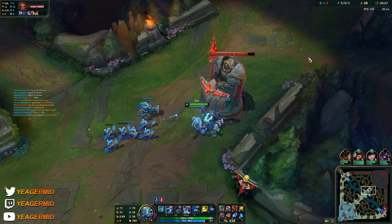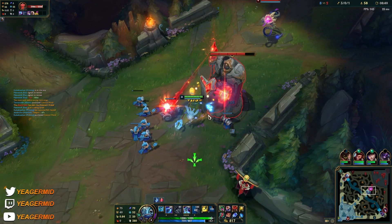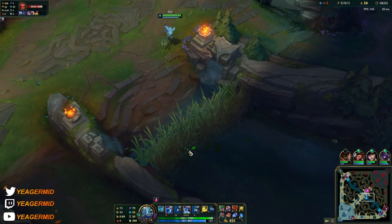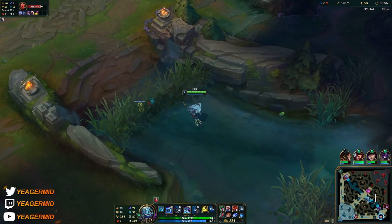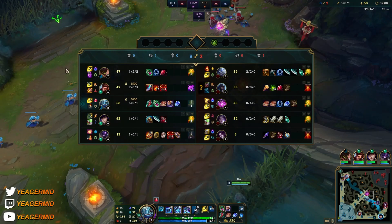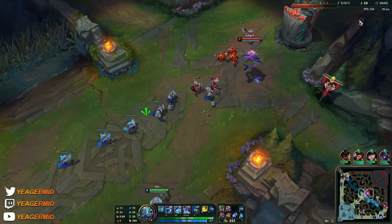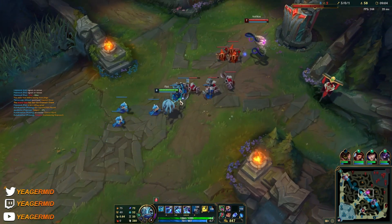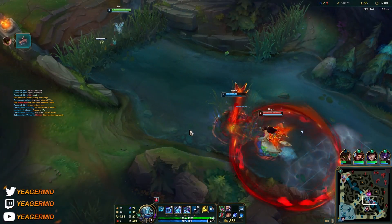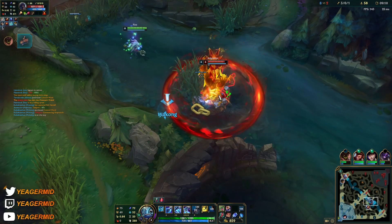We have the Herald — it's fine, he got the Drake, doesn't really matter, it's only the first one. The Herald is going to allow us to get the plates, so the first Herald is really OP. I'm going to give some vision to my bot side since they're winning lane — that makes sense to play around them.